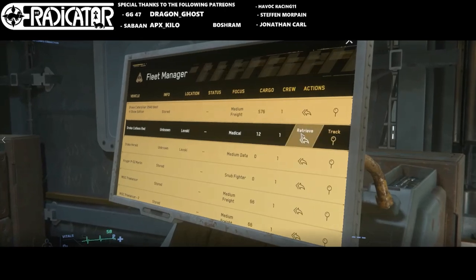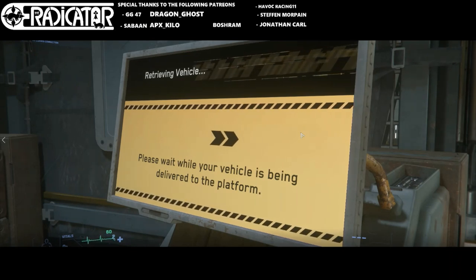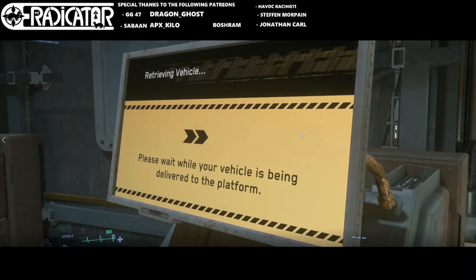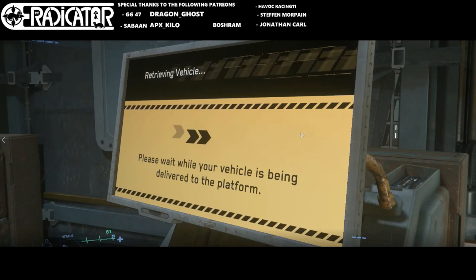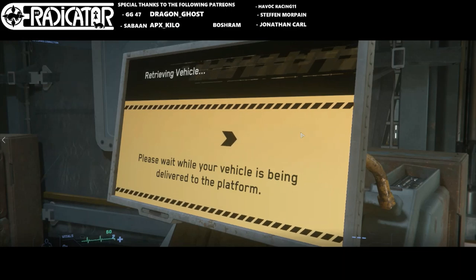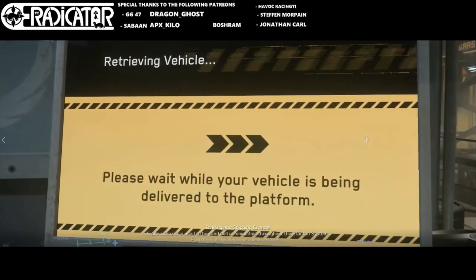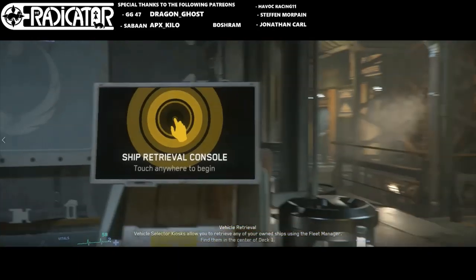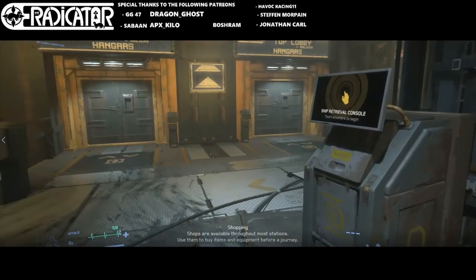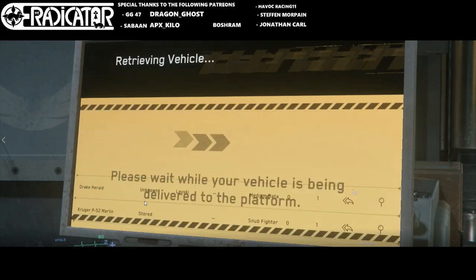Let's go to the elevator and call a ship. I'm going to get the Cutlass Red. I don't know why it shows as unknown - I landed here perfectly well. ASOP is saying it's all set so the ship should be coming up really soon. But it looks like it's not coming. I've been waiting forever and I'm having this kind of error. I tried a second time and I'm having the same type of error again, so I'm fast-forwarding this for you.